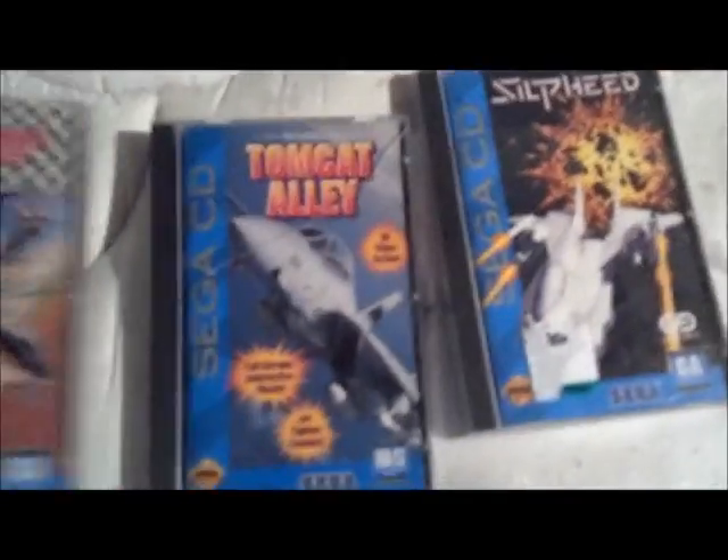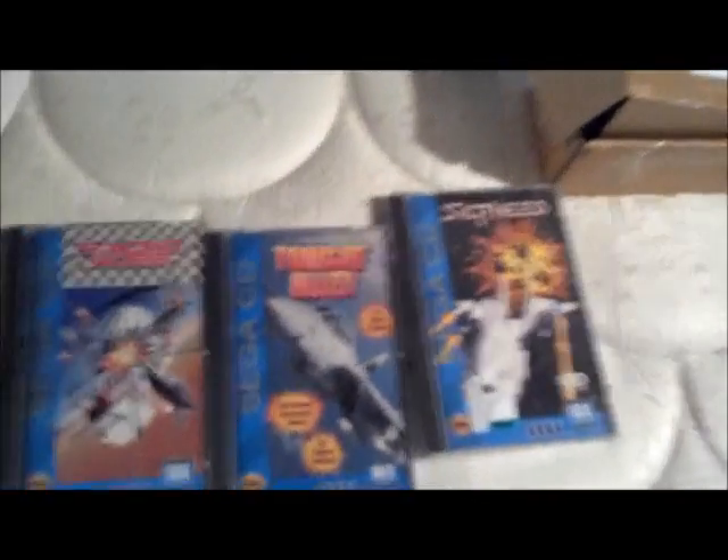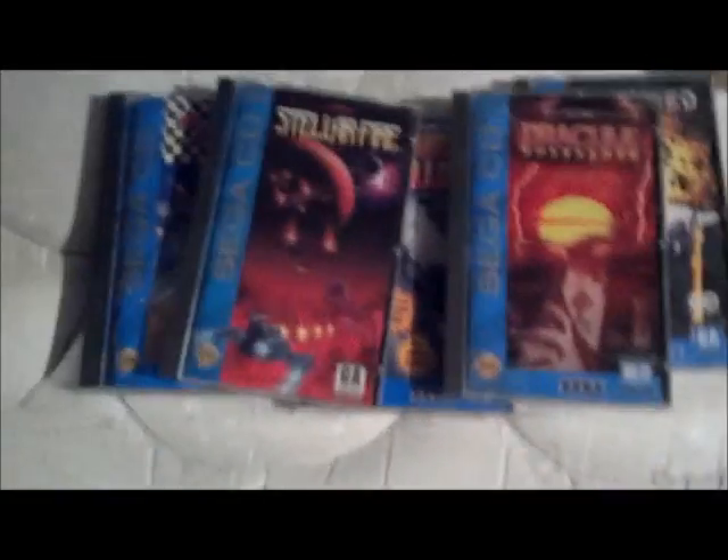Next is some Sega CD games. Most of these have bad cases, but whatever. It's Silpheed, Tomcat Alley, Racing Aces — actually this one has a really nice case. Dracula Unleashed has both discs, and Stellar Fire, though that one has a broken hinge. So all five of these Sega CD games — looking to get rid of them all at once, but we can work something out if you don't want to do that.